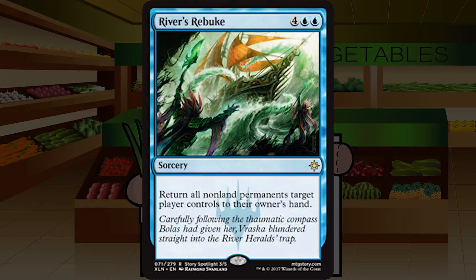River's Rebuke is four blue blue for a rare sorcery: return all non-land permanents target player controls to their owner's hand. This could potentially be backbreaking — clearing the board for an attack is huge, especially if your opponent can't replay everything next turn. That said, it's not removal or a bomb, so it's not the highest pick, but I'd feel pretty good taking it pick two or three. Higher in later packs for sure. B — don't push this into aggro decks that can't reliably get to six mana.